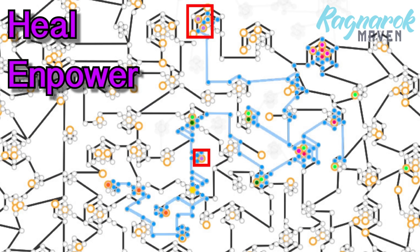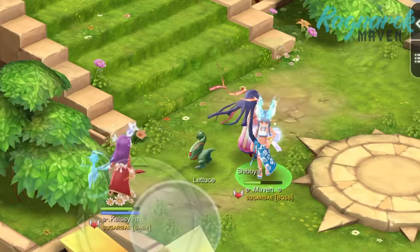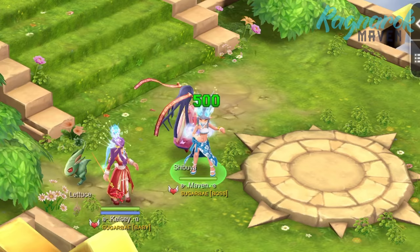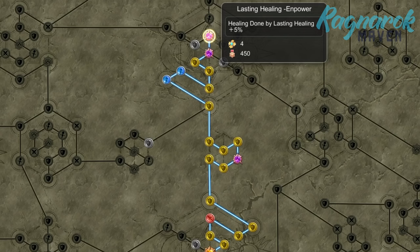Next we have the heal power runes, represented by the purple circles — this will increase our heal by a certain percentage. Next we have the lasting heal, represented by the dark green circles. This is a passive to the heal skill that will allow the target to gain HP equal to 10% healing done every 3 seconds, and this will last for 7 seconds. Note that taking multiple lasting heal runes will stack the duration, not the percent heal. The light green circles represent the lasting heal power, which will increase healing done by lasting heal by 5%.